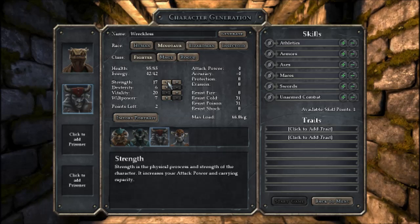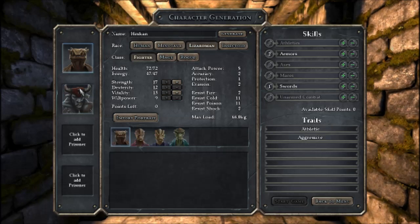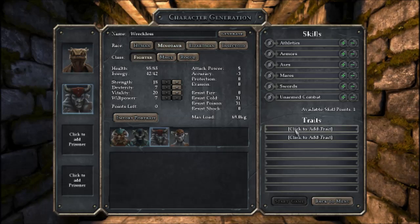Let me increase strength. I really want to put that one point Dexterity into strength. So he's gonna be dealing damage, he's gonna be very tough. Let's give him tough and healthy — so he's gonna be tanking for us.